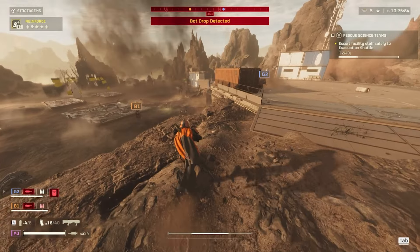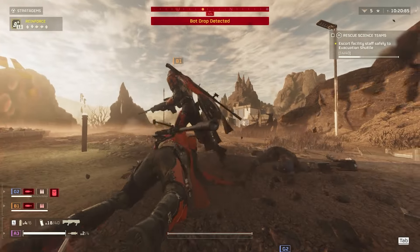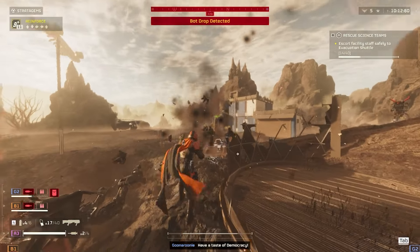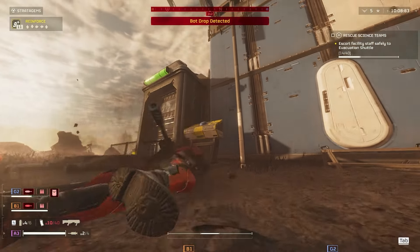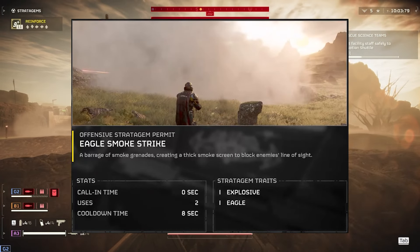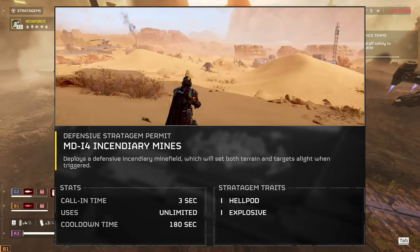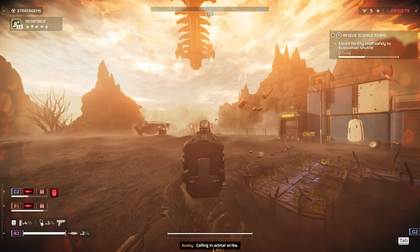Level 8 is actually really good — it unlocks almost as many stratagems as level 5 and level 10. The new stratagems here are the orbital 380mm barrage, the jump pack, the eagle smoke strike, the orbital smoke strike, and arguably most importantly, the incendiary mines. All of these provide some use, but I'd honestly recommend saving some requisition slips for the main event at level 10, unless you're particularly partial to that orbital smoke strike.